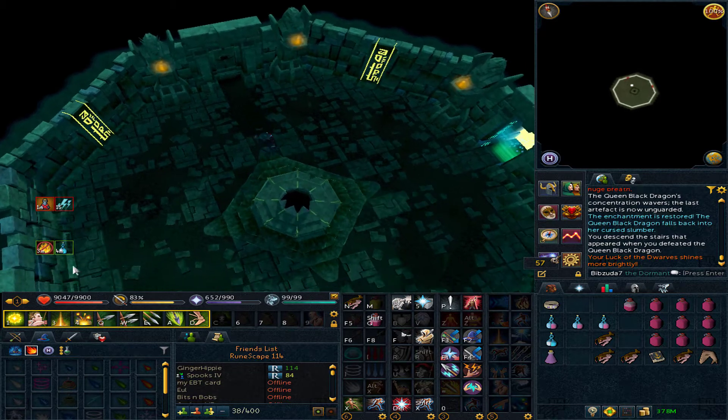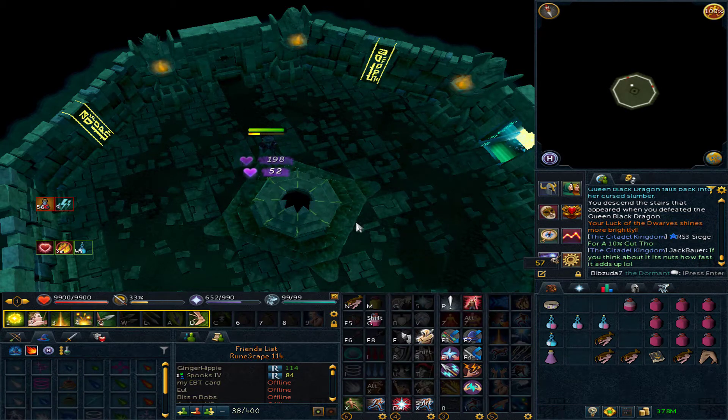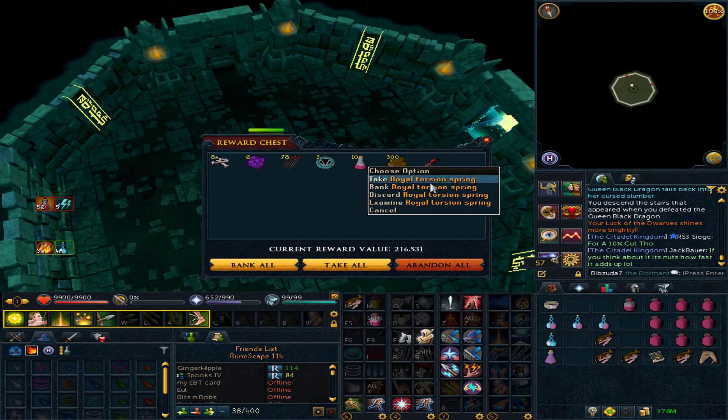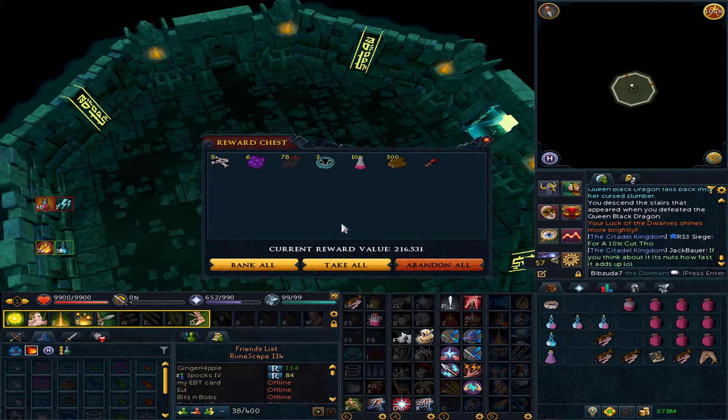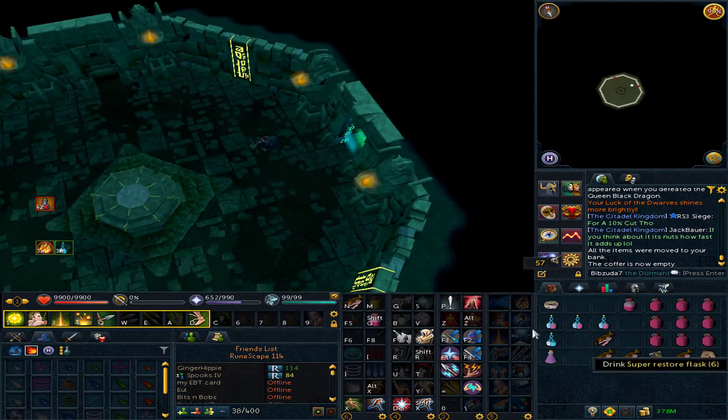It's starting to get a little bit ridiculous here at QBD. I know I got pretty lucky with my Telos drops, but come on now with the torsion springs — we really don't need any more, I think we're good on these. You can go ahead and stop giving me them. That'd be great. Fifth one.